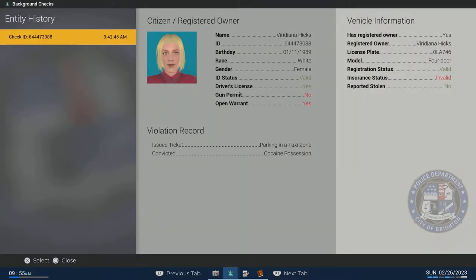We're going to run her through the system. As I stated, she has an open warrant. As a new player wanting to rank up fast, these small interactions can turn from something small into something big. Since she has an open warrant we can go ahead and search her. Also, just because someone has a gun in their possession in this game doesn't mean it's illegal — it's only illegal when they don't have a gun permit.